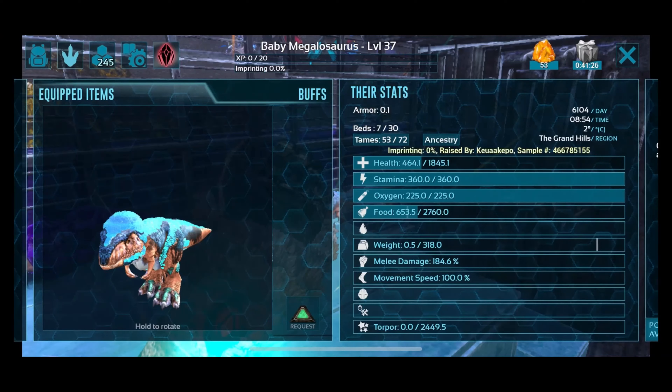This is also the time you check for a stat mutation. What you do is get two completely wild tames — male and female — and breed them together until you get a baby male and a baby female that have the same stats. For me in this case they all came out with 18k HP and 184 melee.